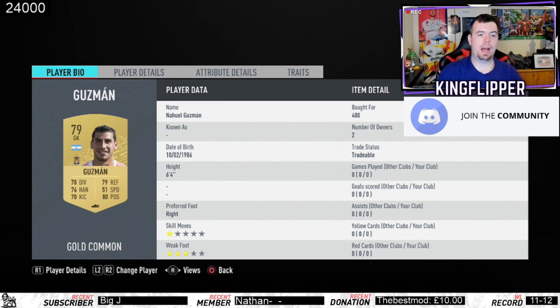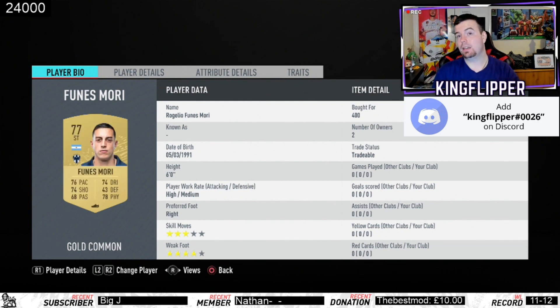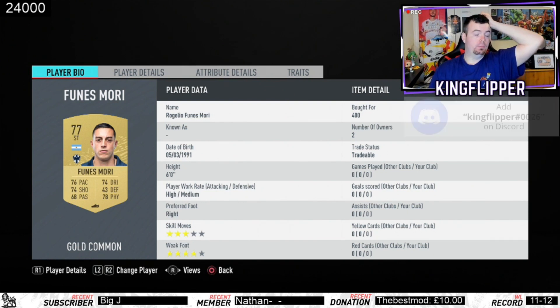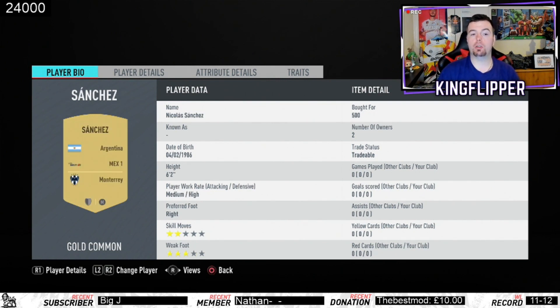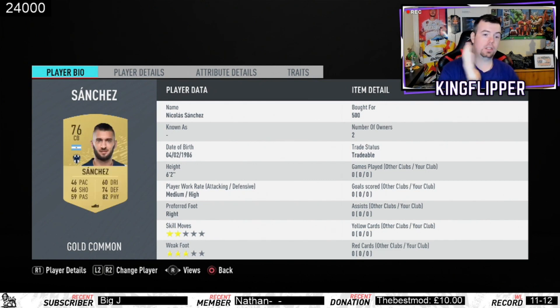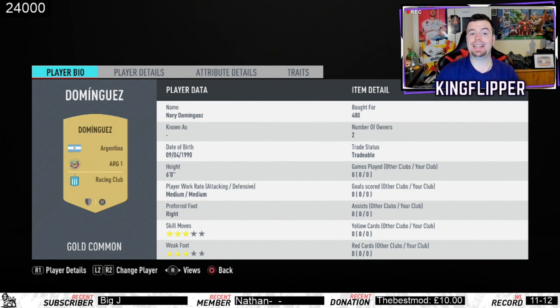So you save yourself about 200 coins there. Funes Mori — actually, any Mexican league player can go in this slot because you can get away with the extra chemistry there, so anyone at 400 coins bid works. Sanchez from Monterrey is 500 coins bid. You will pay a bit more for him because he's a center back for the Mexican league and he's Argentinian, so he has strong links.